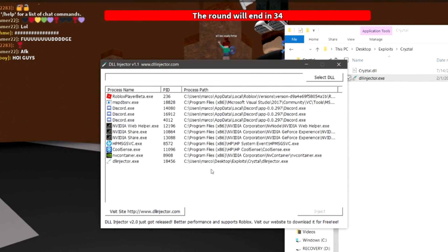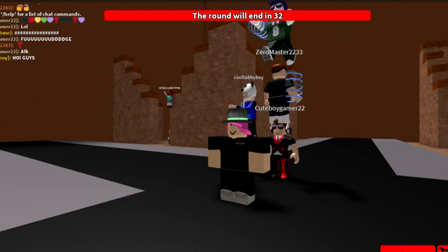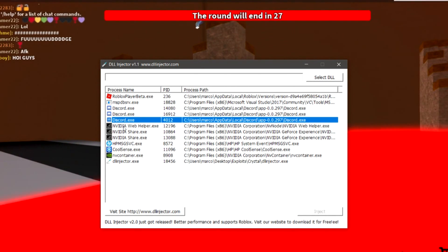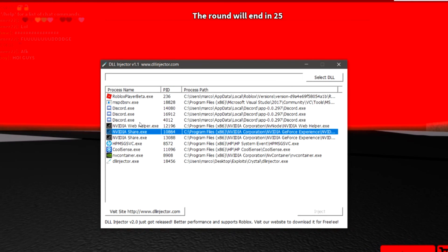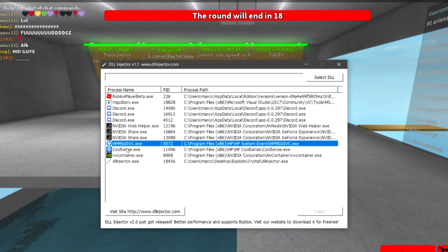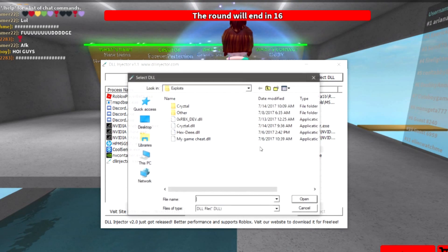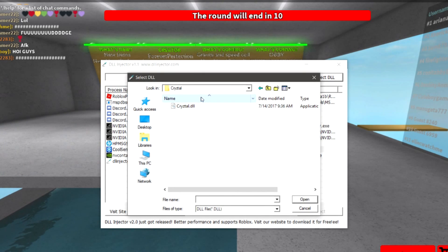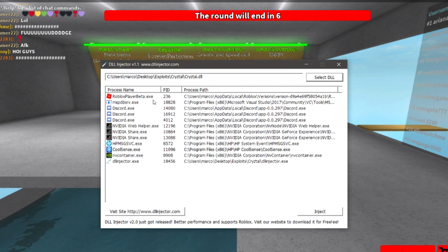There might be a few programs popping up. You probably won't have the same as me. Discord you probably will, because you've got to be in the Discord to get it. You probably won't have NVIDIA or HP — I just have those. So all you do is just press Select DLL, find the crystal folder, and select crystal.dll. Press Open, and select robloxplayerbeta.exe.